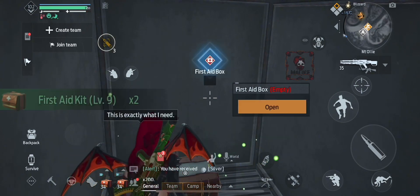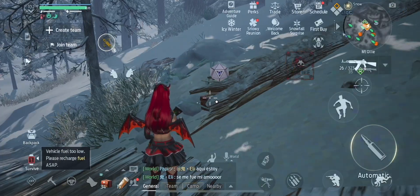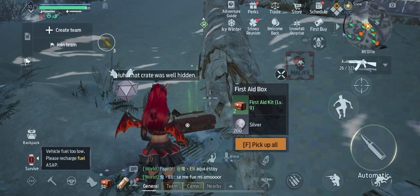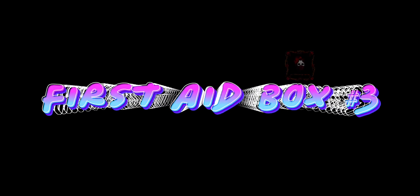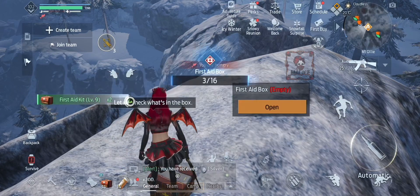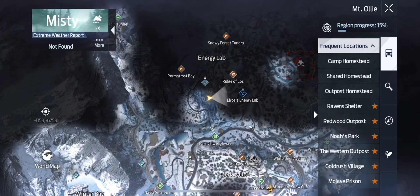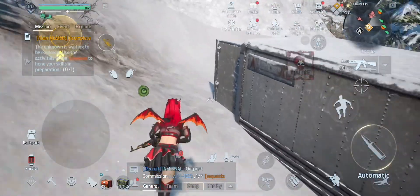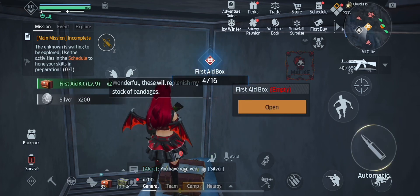I prefer explorations. This is exactly what I need. I prefer explorations, hope, and silver bandages. Let me check what's in the box. This is exactly wonderful. These will replenish my stock of bandages.